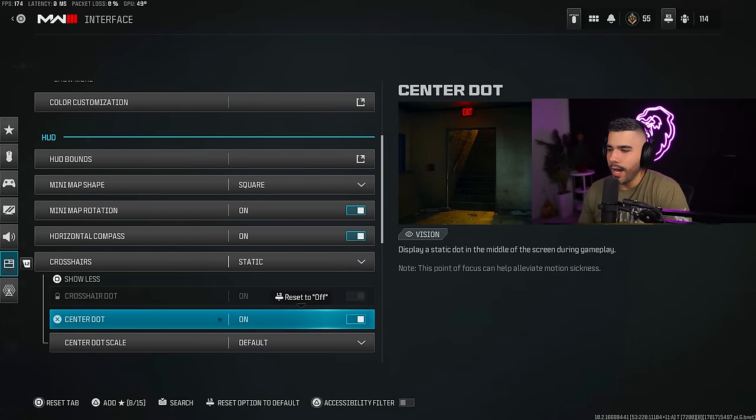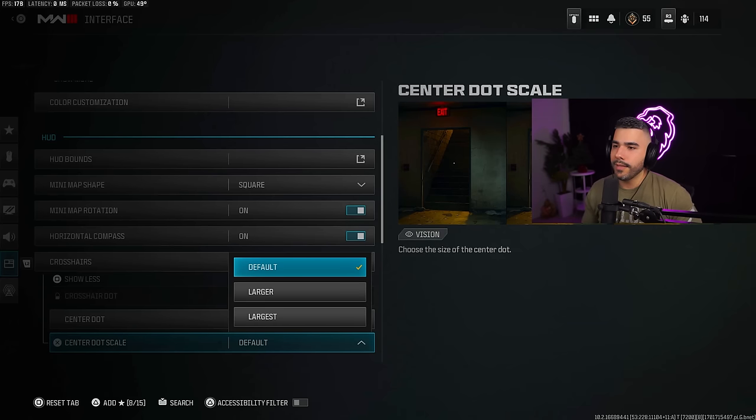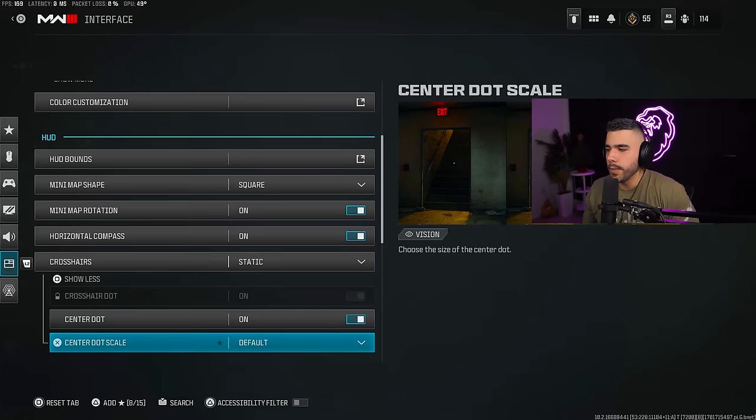Make sure crosshairs static is on — it's a bit better than having it off. Next, center dot — I definitely have this on. It gives you a little dot in the center of your crosshairs and screen, which helps with centering and lining up your aim when a target is coming near you. I put my dot on default. Larger is getting a little big and largest looks a little too big — default is fine, but you can put it on larger if you want.